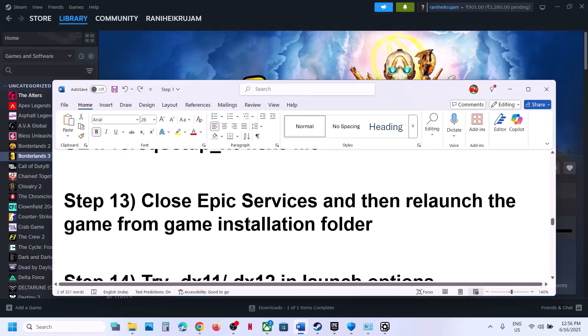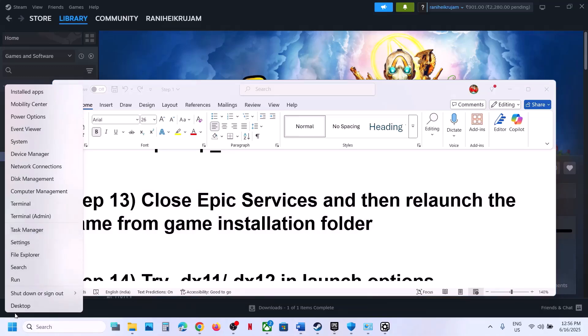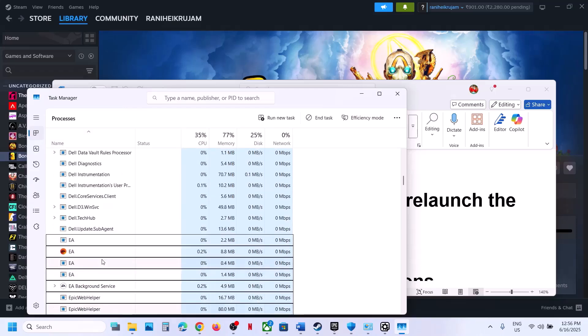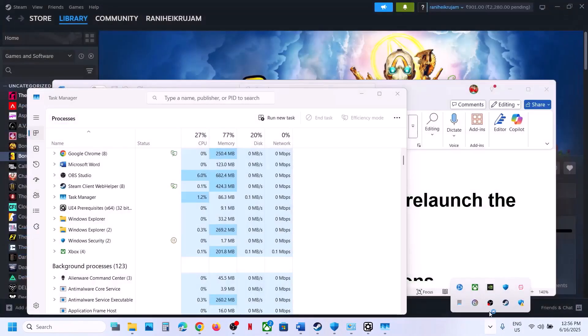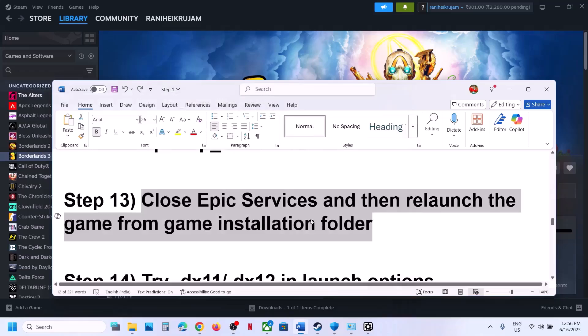The next step is to close Epic services and then relaunch the game from the installation folder. Right-click the Start menu, go to Task Manager, and close any Epic-related services that are running. Then go to the game installation folder and launch the game directly from there.